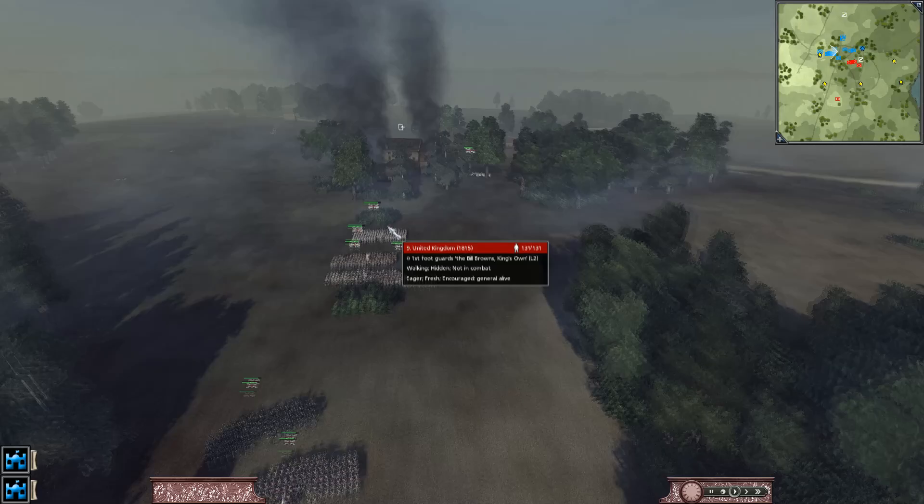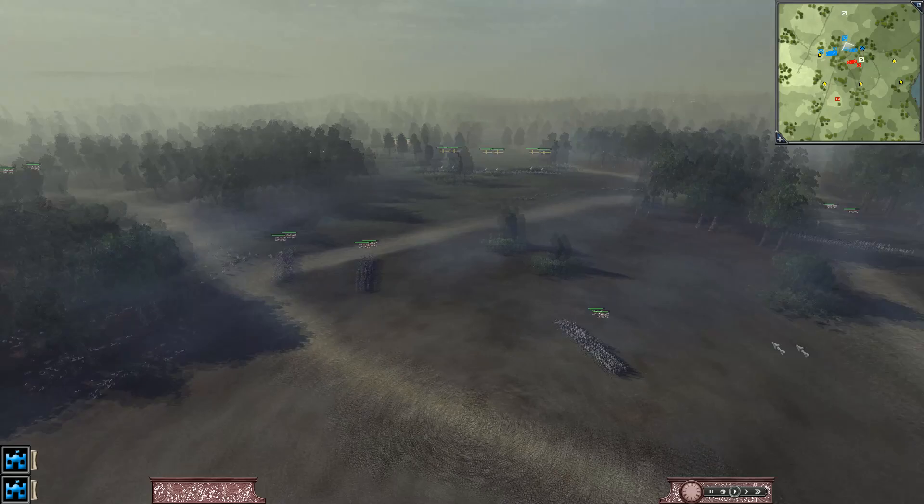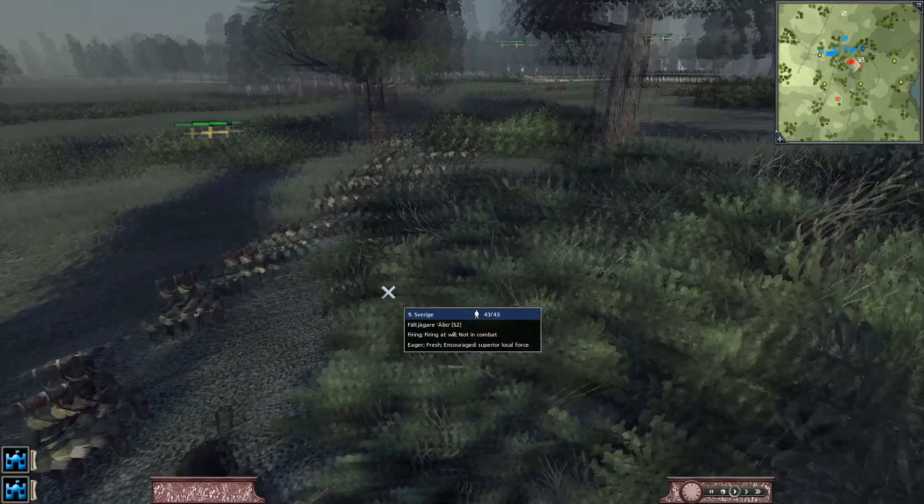Seeing as how he has our men on the run, he most likely will commit and keep pushing. And now the main British force is coming from the right flank finally. So we're going to have the men that fell back form a line here. Now what are these? These are his snipers he has in the foliage over here.